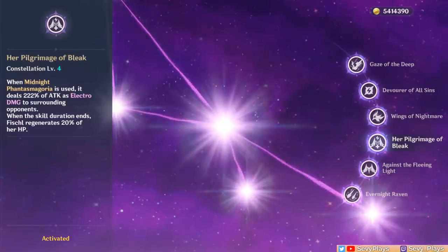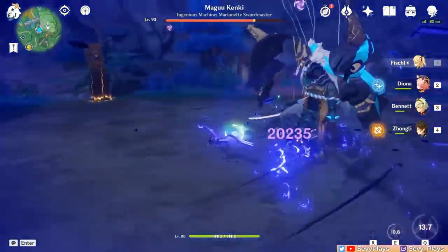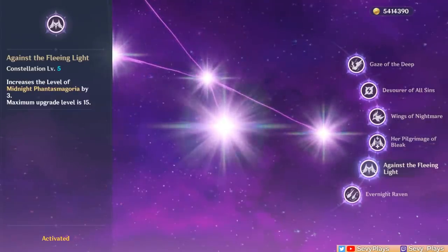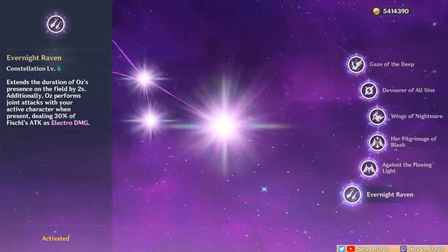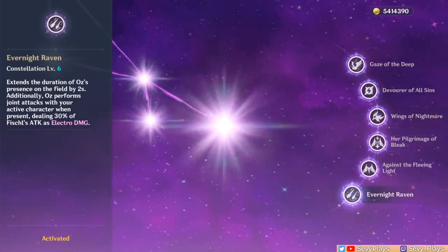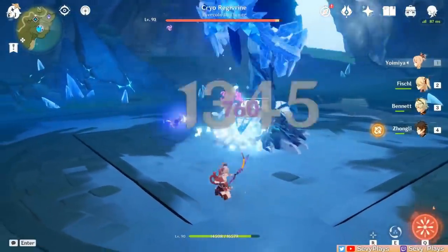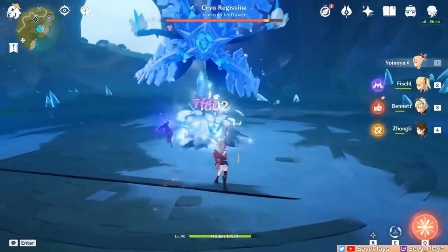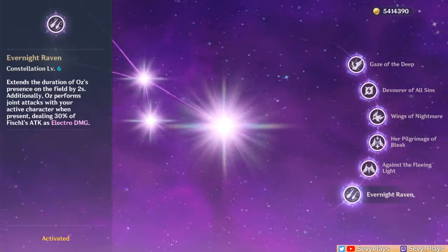C4 adds a separate instance of attack scaling electro damage to her burst. This damage is considered burst damage and can crit — basically a decent damage boost to her burst, and it also heals Fischl a bit. C5 increases her burst level by 3, really serving as the final stepping stone to her best constellation. C6 is where Fischl gets crazy — on top of adding Oz's duration, he now attacks alongside the active character's attacks, with no limit to his attack speed. So it's better if your active character also has fast attacks like Childe, Yoimiya, or Physical Zhongli. This is clearly her best constellation.